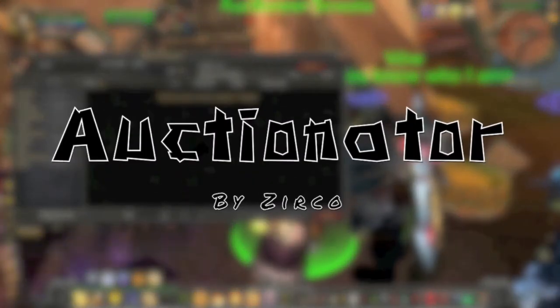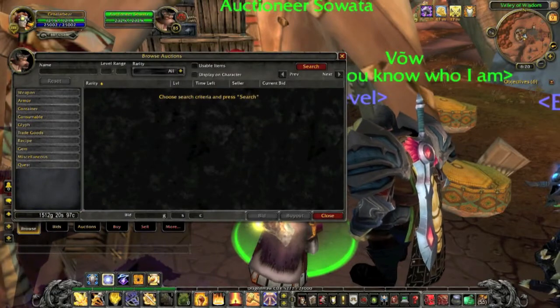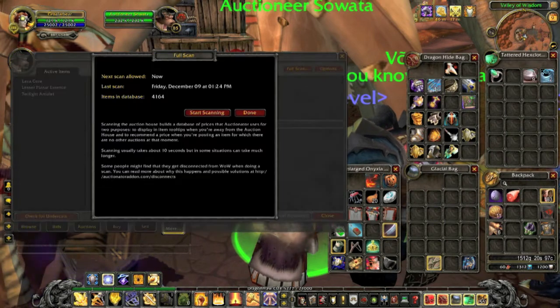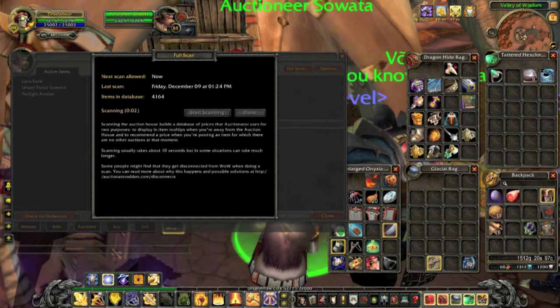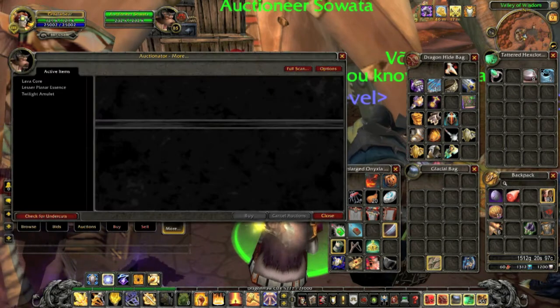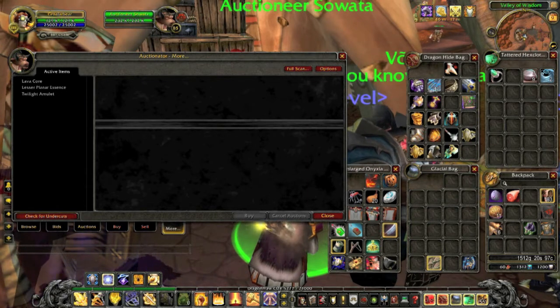Now Auctionator by Zirko — it's kind of an auctioneer light for those of you who don't want as much. We're going to start off here with doing a full scan of the auction house, which is accessed via the More tab and hitting Full Scan. Most of the time this takes around 10 seconds, depending on how busy and how much lag you have. In this case, we've scanned nearly 16,700 items, and we're done. Do that a couple times a day and it'll update and keep track — pretty awesome all together.